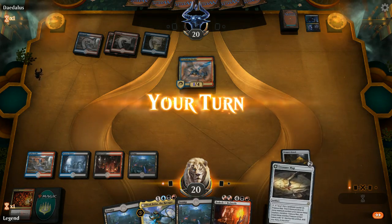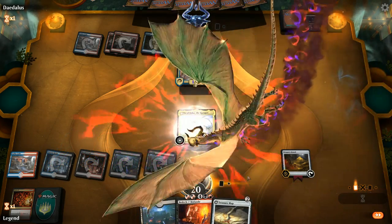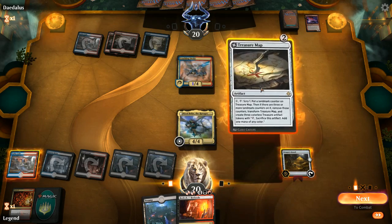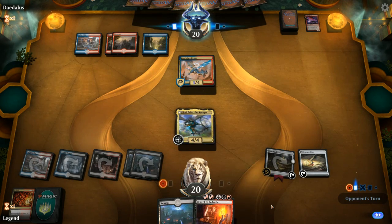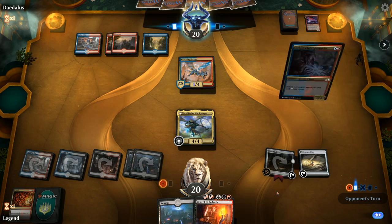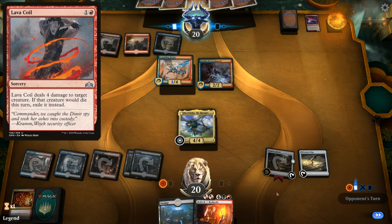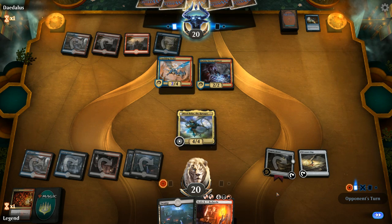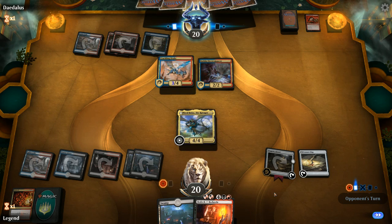Let's play Nicol Bolas — they discard Arclight Phoenix. I think I will play the Treasure Map instead of drawing with Dragon's Hoard. I'll put a stop on upkeep so we remember to scry before drawing, although we could also attempt to transform Nicol Bolas if he survives. There's the Electromancer — do we see a Lava Coil or maybe double Shock? It's going to be a one mana Chart a Course. They've cast one instant or sorcery so far — Tormenting Voice is the second one.